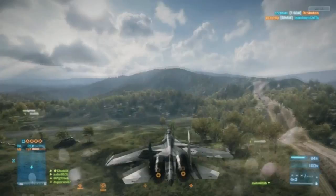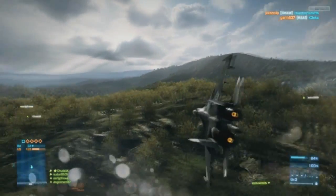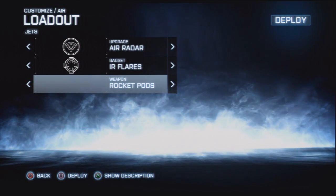Incoming rockets are visible as little blipping dots on your radar. And flares are also a secondary defense measure against rockets if you cannot turn sharply enough to avoid them.